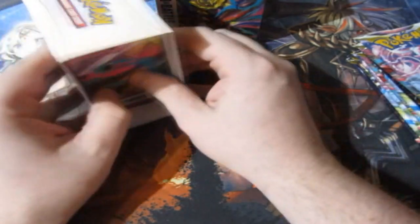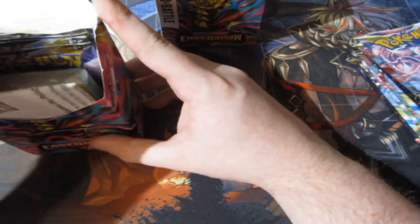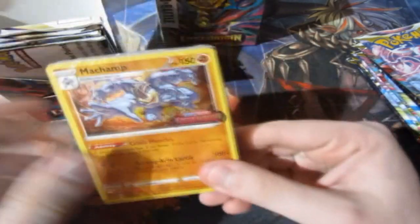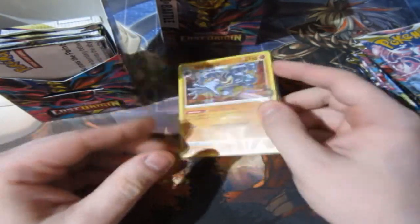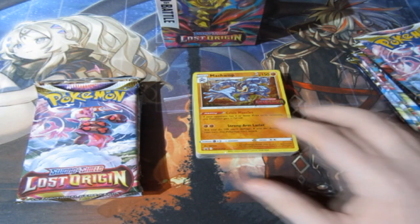As you guys know, people like to know what is the most viable card in the set. I think the most viable card in this set is the alternate artwork Giratina, which is really, really good. And we get ourselves Machamp. Okay, that's not bad — not a bad pre-release right there. And you get yourself, of course, your four booster packs right there. So we got Machamp.